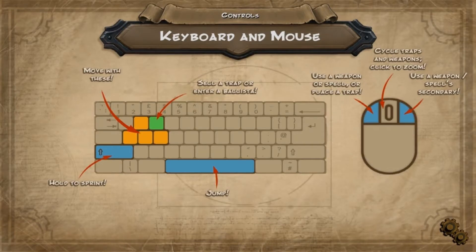Basic stuff here — controls. WASD moves around, Shift is to sprint, E sells a trap or ballista, Space is jump. You can select a weapon or spells, and place a trap.